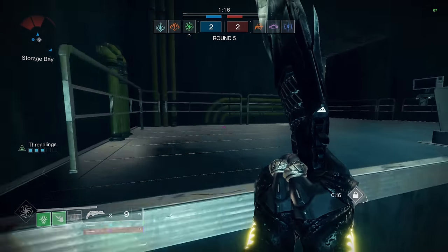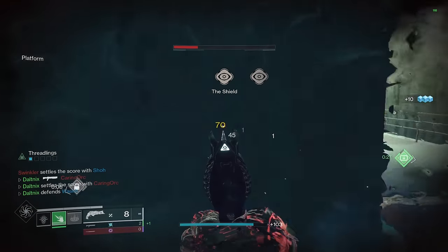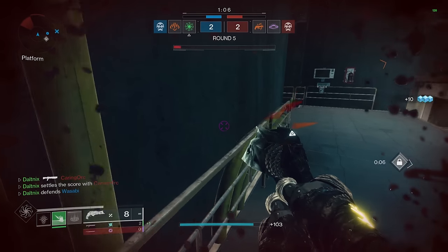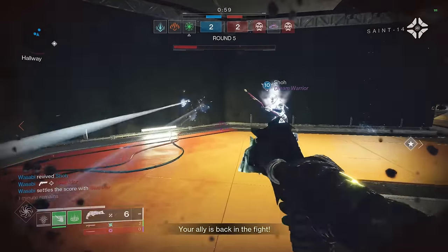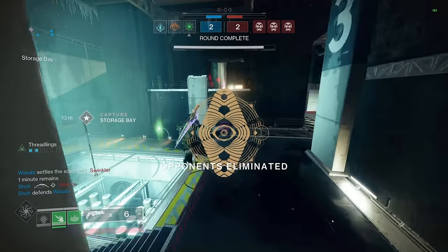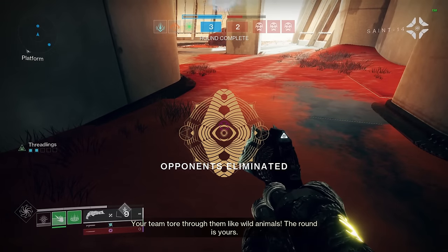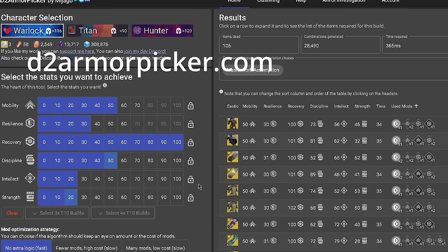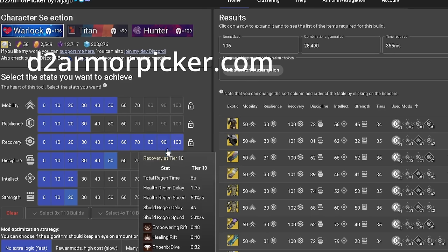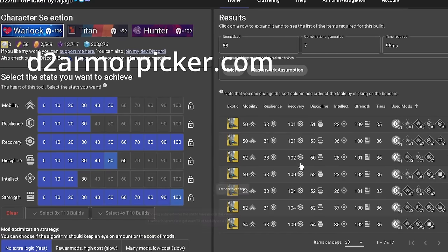On Brood Weaver it's very important to build correctly. I recommend building into Recovery and Strength most importantly — try to get tier 10s in those — and make sure you have at least tier 6 Resilience since it counters Thorn and a variety of other things. Put the rest into Discipline or Intellect. If you don't build into Strength this class will suck — you need at least tier 9 Strength. If you're having trouble building, go to d2armorpicker.com; once you log in you can pick your desired stats and exotic and it makes building very easy.